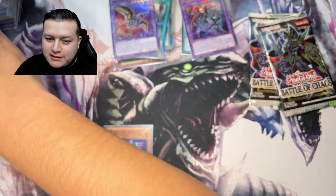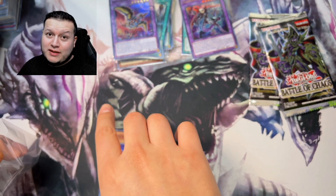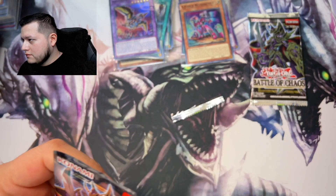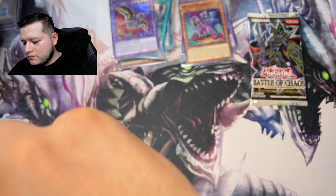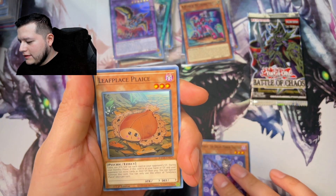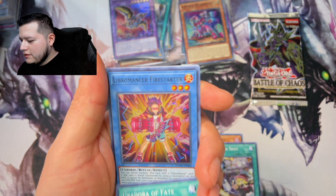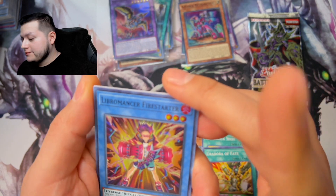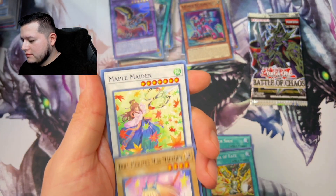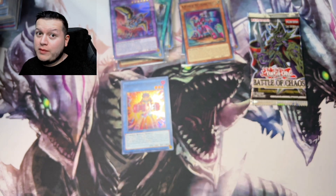Two packs now — lucky number two, that's my lucky number, so it has to be in one of these packs. Leaf Place Ghost Trick Shot, Youron, and a Libromancer Fire Starter.